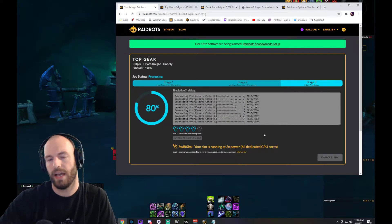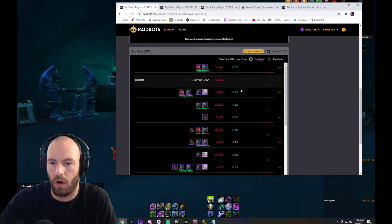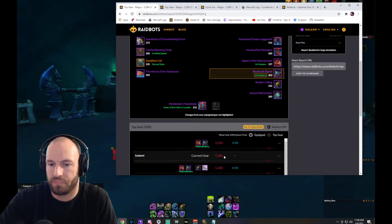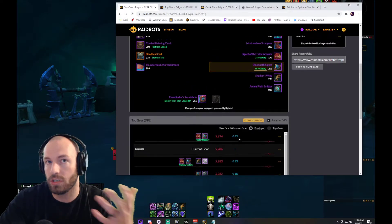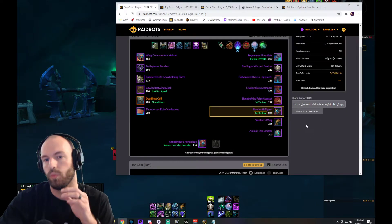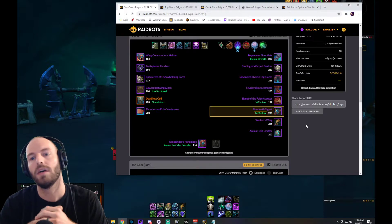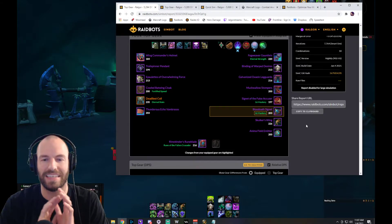When this finishes it gives you a breakdown of all the pieces you selected and all the different combinations. What I currently have equipped is here, and this ring with the mastery enchant is a 0.2% upgrade — roughly eight DPS, which is outside the margin of error at around three DPS or 0.05%. So this ring is a clear upgrade in the scenario I told the sim: five-minute patchwork, single target. And that's how you sim.